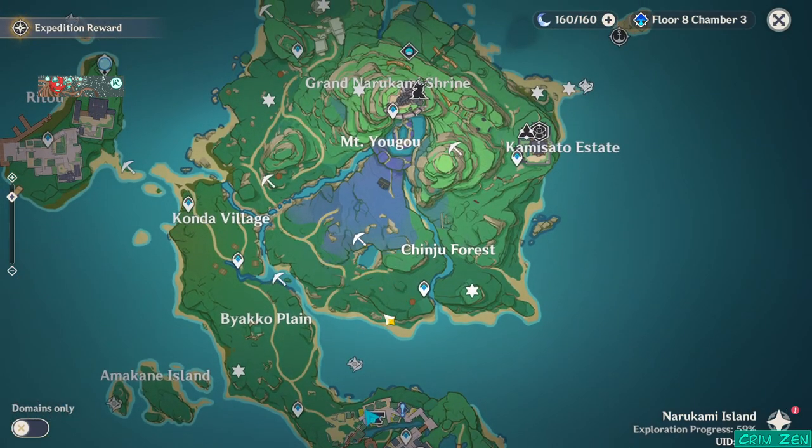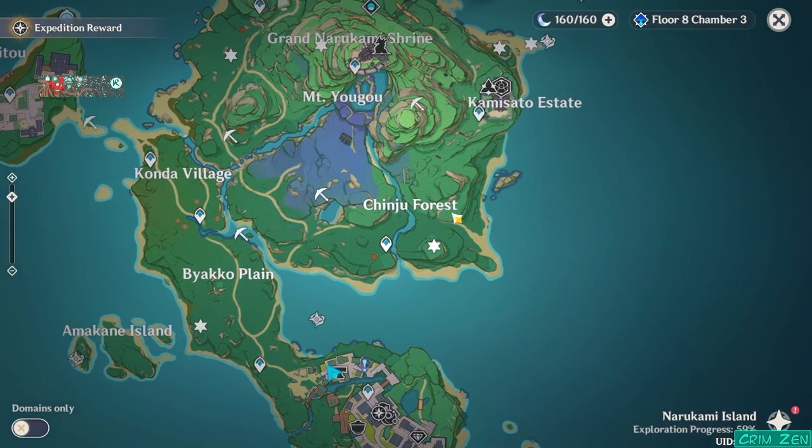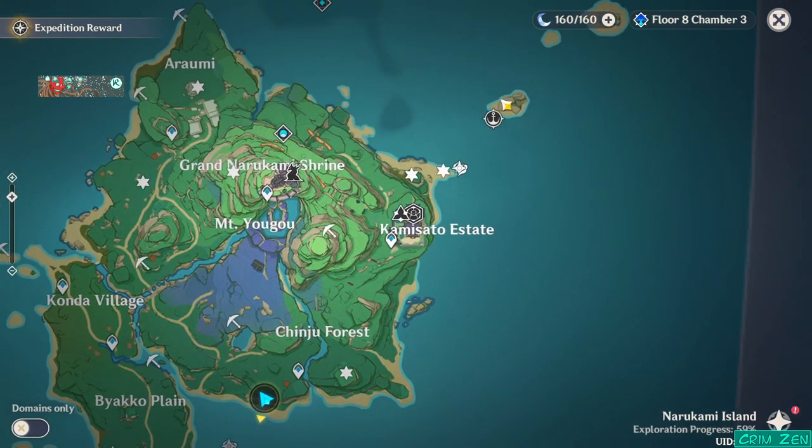From there, you will have to go to three locations in the forest here, where you deal with the Tanuki. Each of these has a ward, by the way. The ward is here, but the shrine is here.